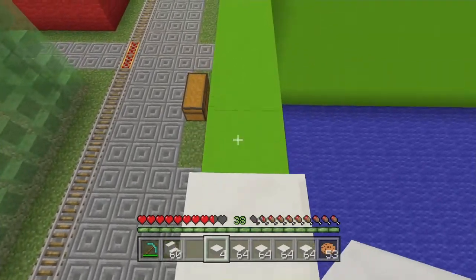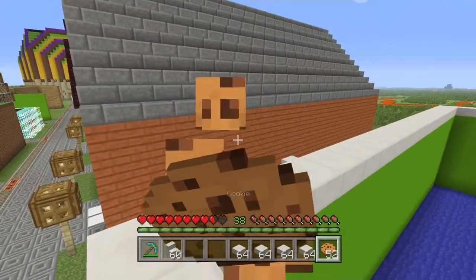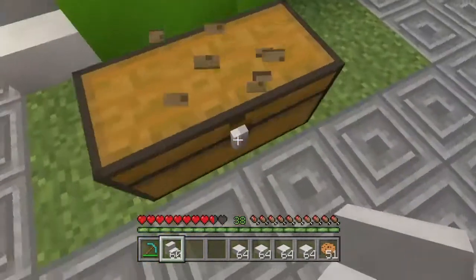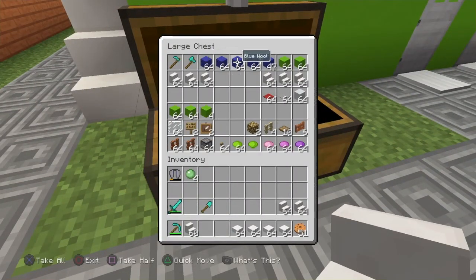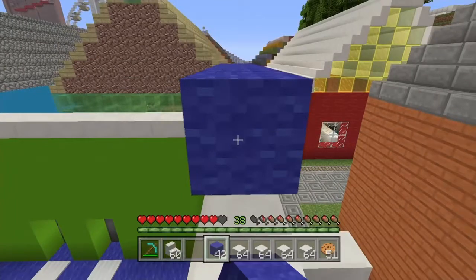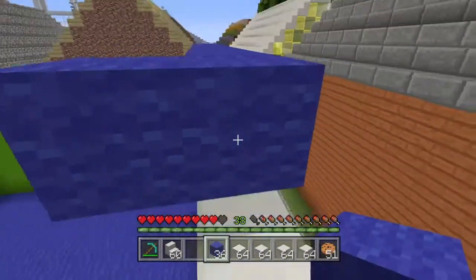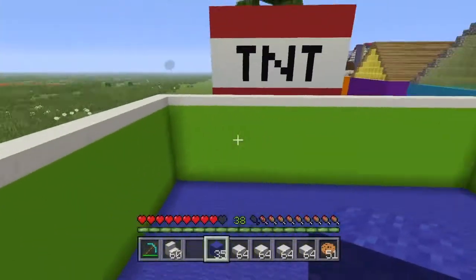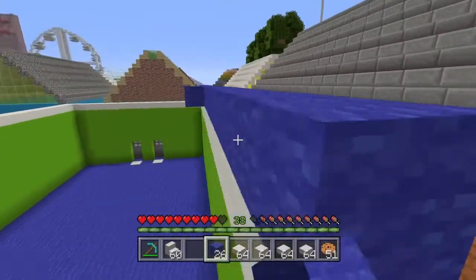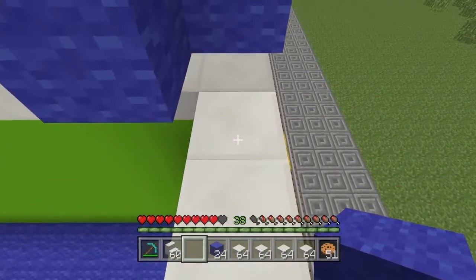What if we do a three-layer roof? Let me think through the math. I'll use wool to divide the layers since it's perfect for that. Counting out: one, two, three, four, five, six, seven, eight, nine, ten — and on the inside, one, two, three, four, five, six, seven, eight, nine, ten, eleven. Okay, that's the eleven marker.